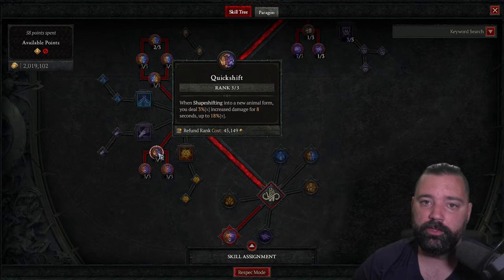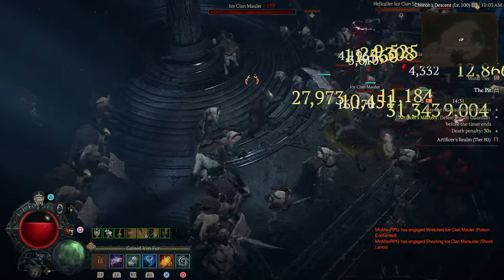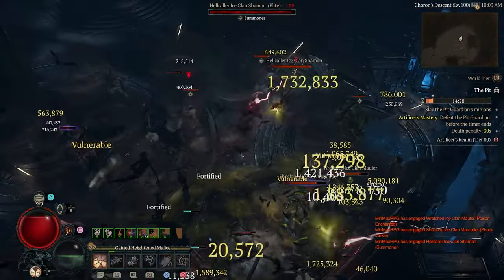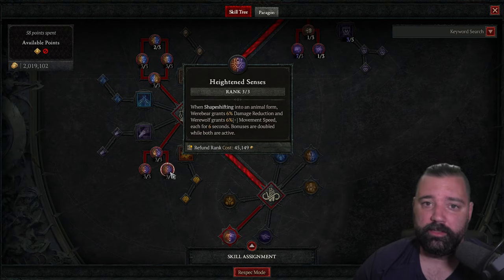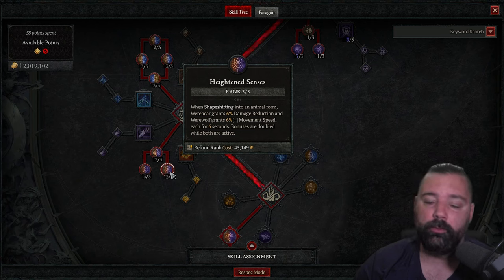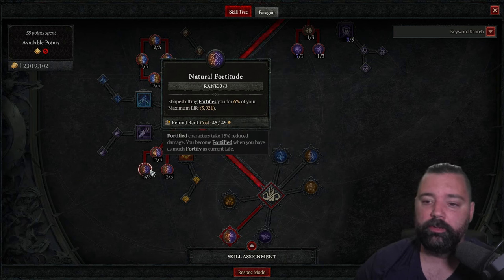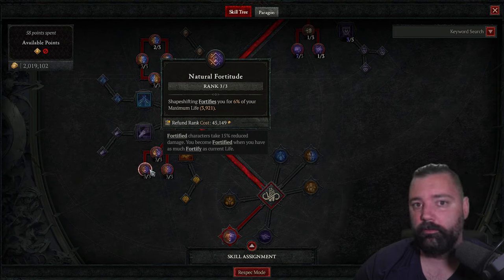Three points into Quick Shift — whenever you shapeshift into a new animal form, you get a stacking damage buff. So we can maul, cast Tornado, maul, use Blood Howl, and all of these shifts allow you to stack this bonus — this adds up to a lot of damage and you can easily keep these stacks capped at all times. Heightened Senses works the same way when you shift into new animal forms but provides different effects: for Werebear you get 6% damage reduction, for Werewolf 6% movement speed. You should easily maintain both, meaning the effects are doubled — 12% of each. Natural Fortitude means shapeshifting fortifies you for 6% of your maximum life, so you should be able to keep your fortify up, adding to survivability dramatically.